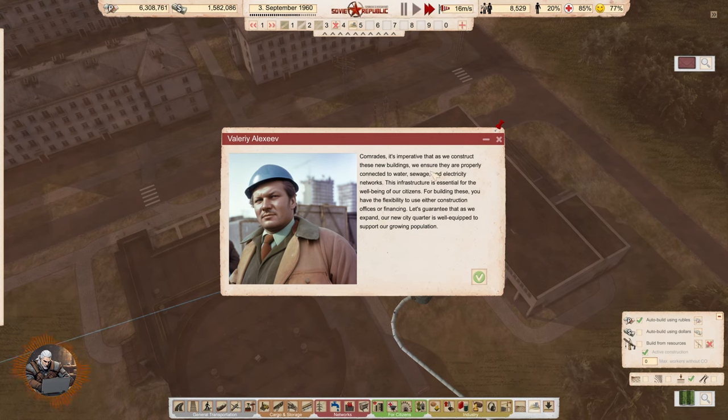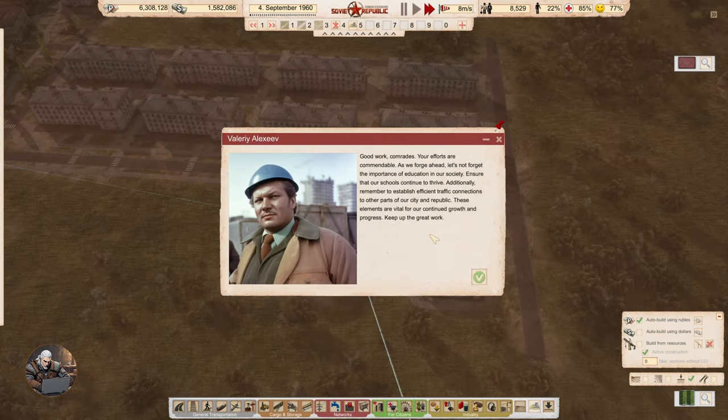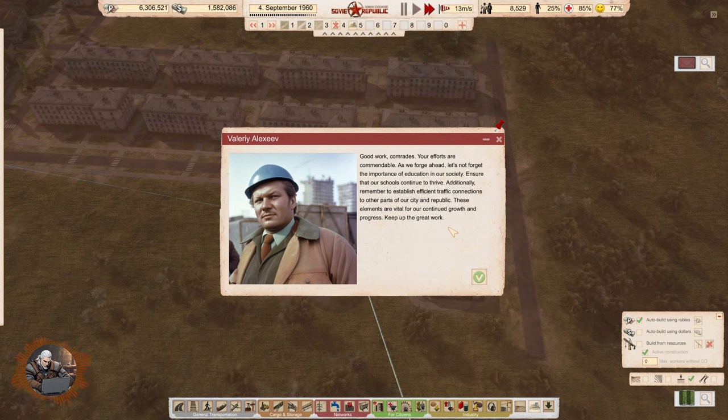Great comrades — we are done! It's imperative that as we construct these new buildings we ensure they are properly connected to water infrastructure. That's essential for all well-being. You have the flexibility to use other construction offices or financing. Let's guarantee that as we expand, our new city quarter is well equipped to support our growing population. Good work comrades — your efforts are commendable. As we forge ahead, let's not forget education and efficient traffic connections to other parts of our city and republic.